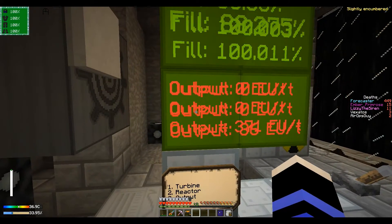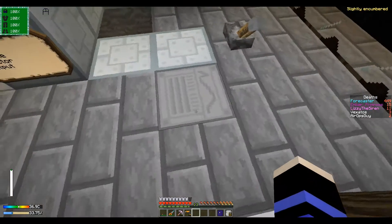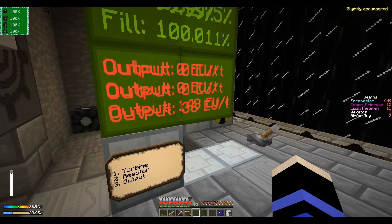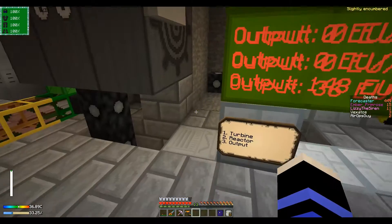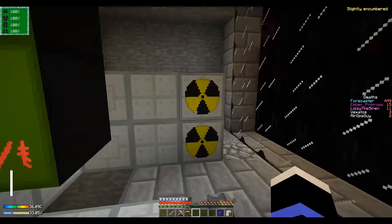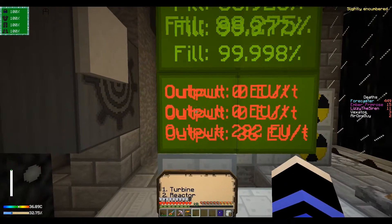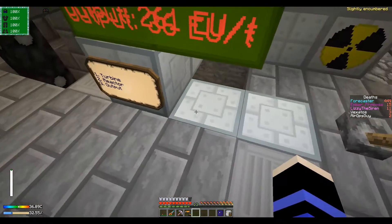I set this up — down here I have these average counters: one here for the output, and one down here for the reactor input. By looking at this I can see how much power is being used, how much is coming from the reactor, and how much is coming from the turbine. If neither of these are operating, that means it is coming from the radioisotope heat generators, which is basically free power.